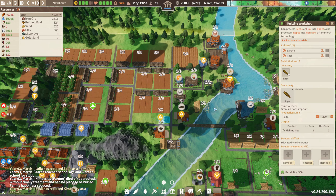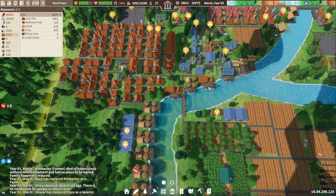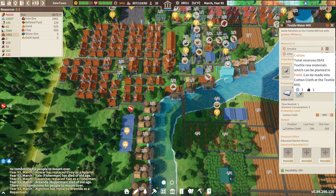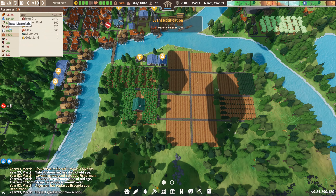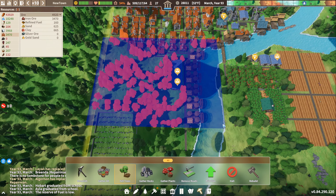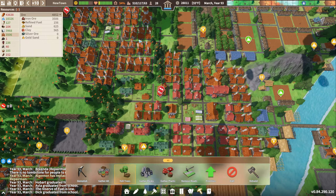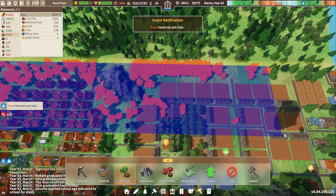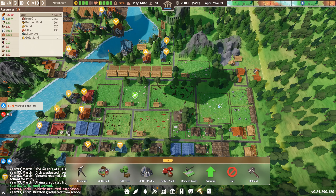Let's just make rope here. I did convert this over to cotton cloth. We are very, very low on lumber here, so let's go ahead and just fell these trees that are growing in the town — just get all that chopped down to generate a little extra lumber.